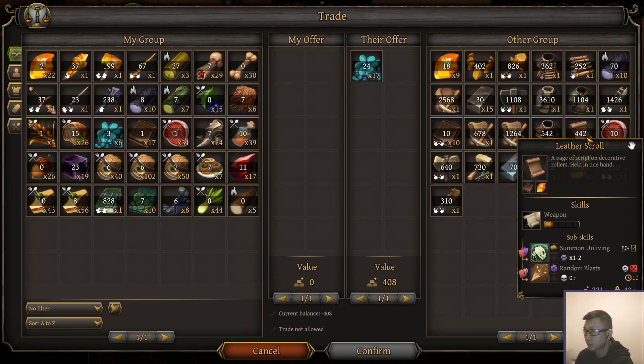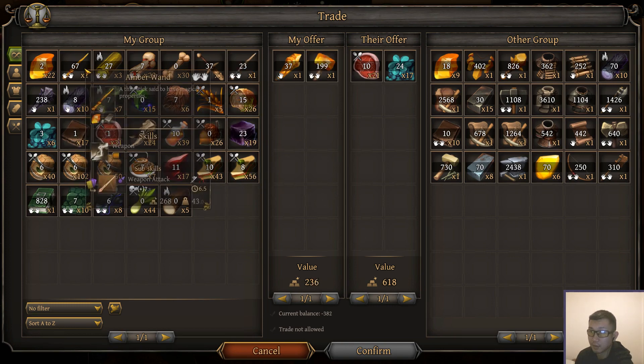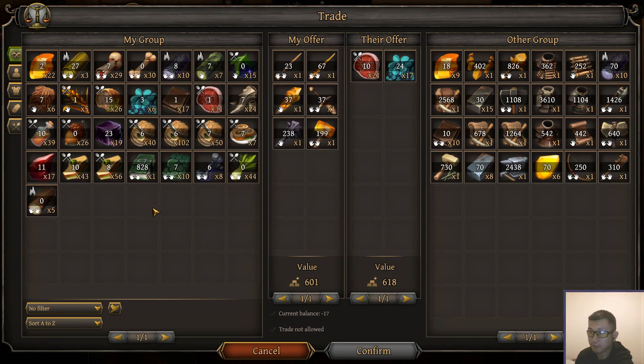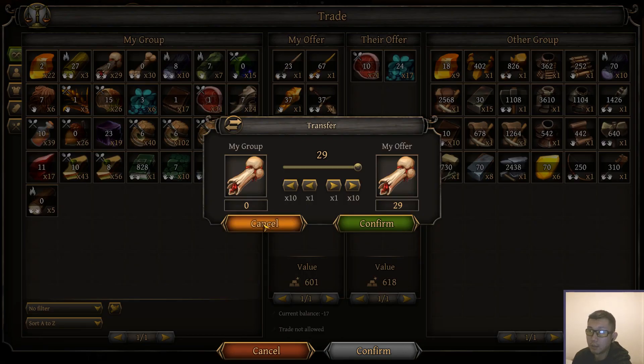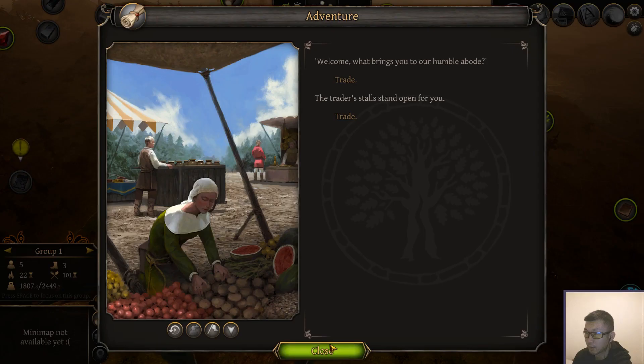I don't need this scroll anymore because I have better scrolls now. Maybe I'll just take their meat — seems kind of expensive, but I feel like we have a lot of stuff we want to get rid of. This is just overburdening us. We don't need any of this stuff. 601 versus 618. I think we start getting rid of maybe... Blood Bones. I might want to keep these monster bones — I think I might want to craft an armor out of them. I'll get rid of the Blood Bones and 2 Amber because they're worth less. Good trade.